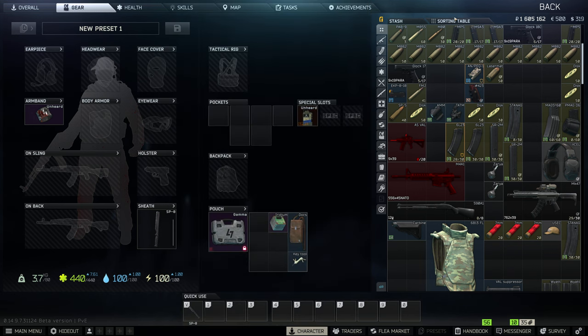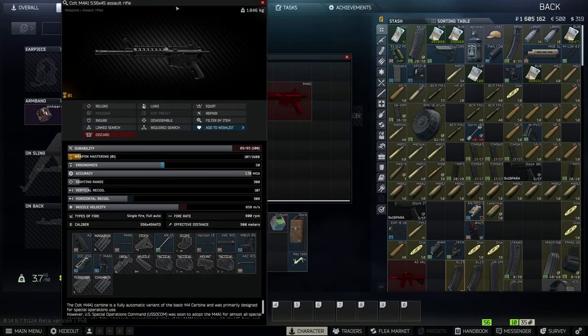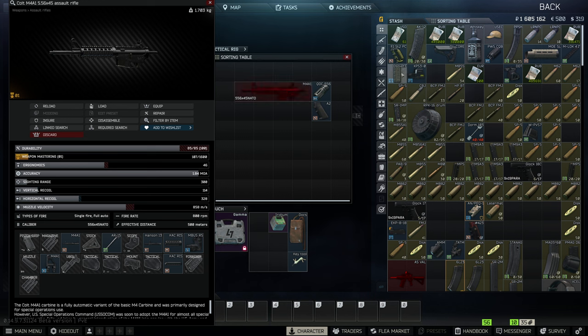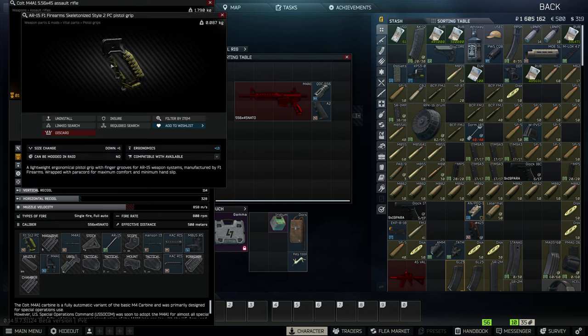We can't edit the preset or anything crazy, so we're going to have to do it from scratch here. Let's go ahead and pull out that sorting table. We're going to go ahead and throw on this grip right here. This is the AR-15 F1 Firearms grip — this is the most expensive part, about $400K right now. The rest was under like $30K per part.